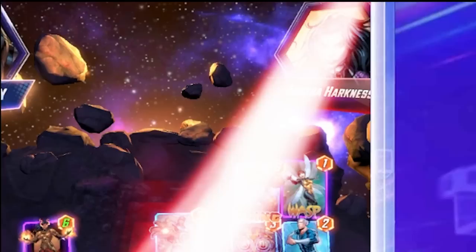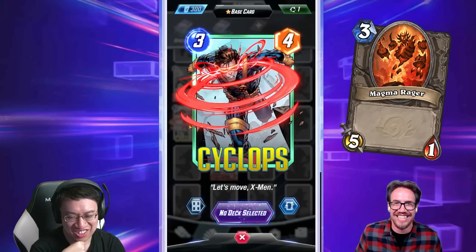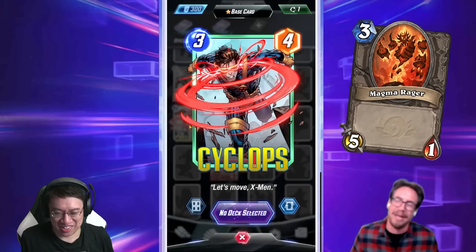I could even play Cyclops here. Cyclops — unfortunately you're useless, but you look so cool. There's also Magma Rager — why would you play this card? He's a terrible card, costs three mana... though I do play Cyclops in my Patriot deck. Bold of you to do so.